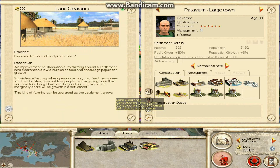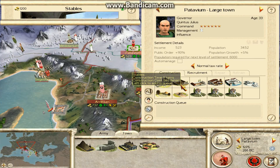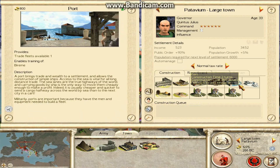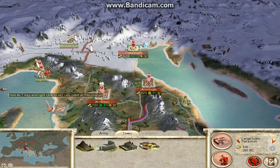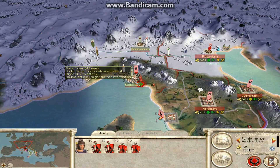What does this do? Improves farm and food production. I want some money — build myself a port. Yeah, I'm going to build myself a port there. Takes two turns. Okay, so now we're going to attack the Ghouls.